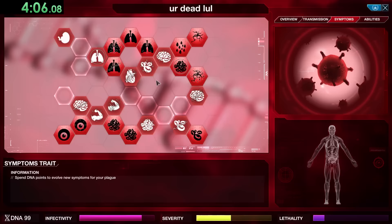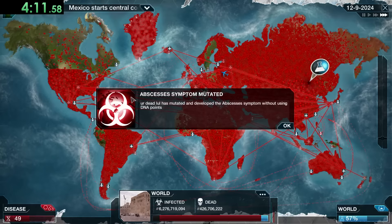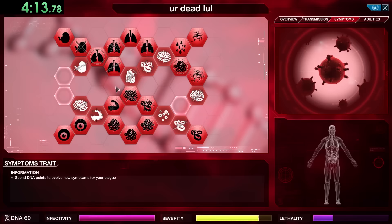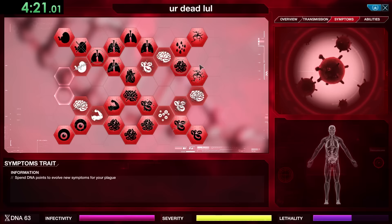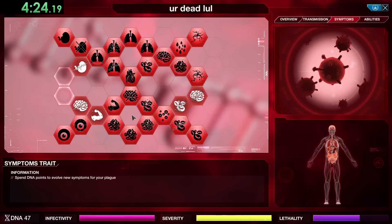We don't want to get too much lethality right away, because if we kill people too fast they're not going to be able to get infected first. If we kill all of our infected people in a country before others can get infected, we're going to lose right there. But once there are no healthy people left in the world, we can just get every single other type of symptom.